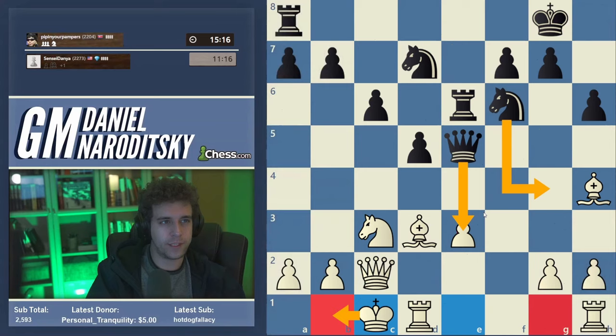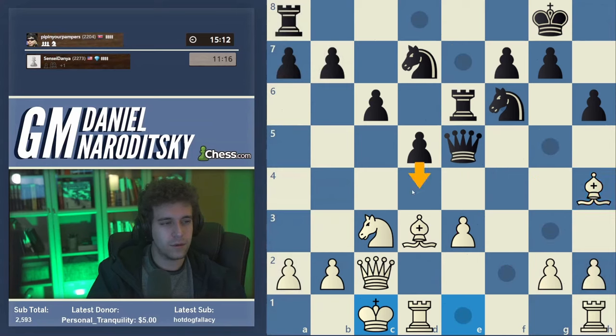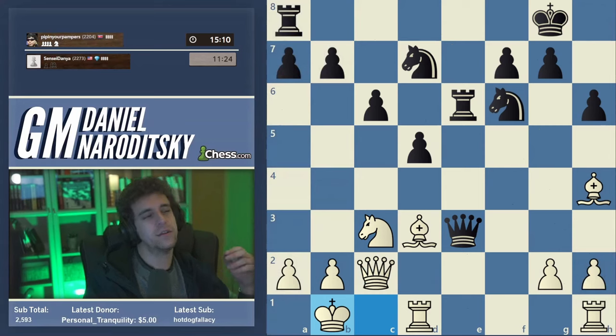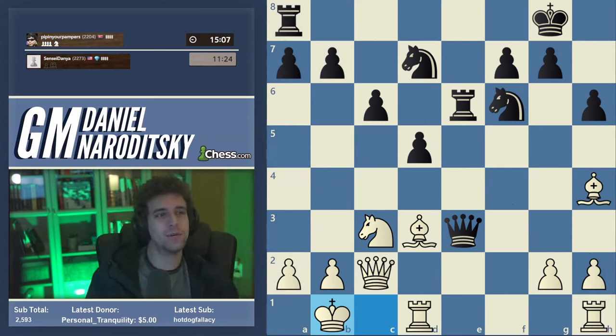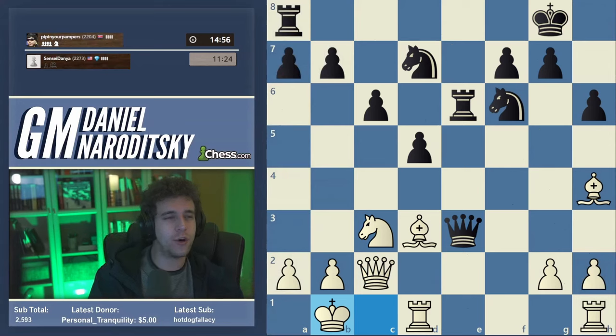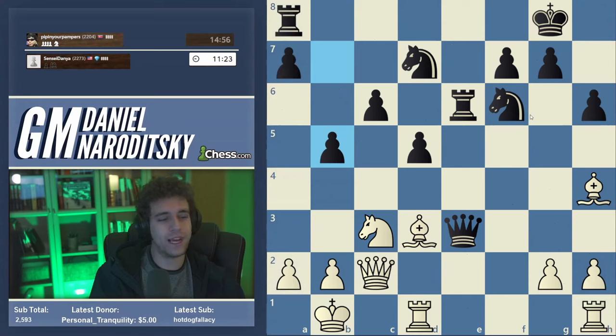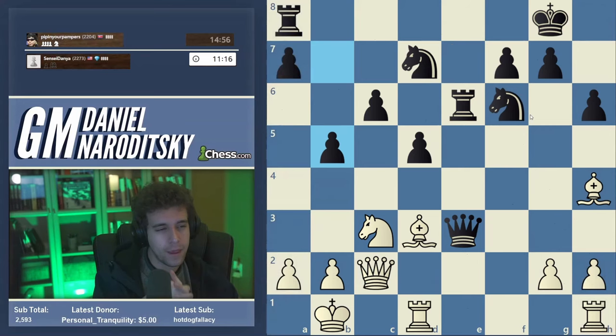I assume our opponent is going to take on e3. There's also a tricky move d4 — I'm noticing the bishop on h4 is undefended, but I'll talk about that afterwards. Queen takes e3, king b1. Now we get to the second stage of the game. We've won a piece technically, though we're not really ahead in material because black has three pawns. But in the middlegame a minor piece is often worth a lot more than a couple of pawns. Notice that I didn't really care that black took with check — our king is now safe on b1.